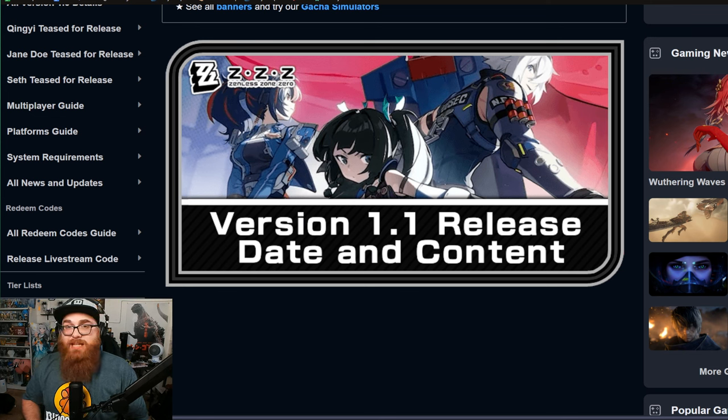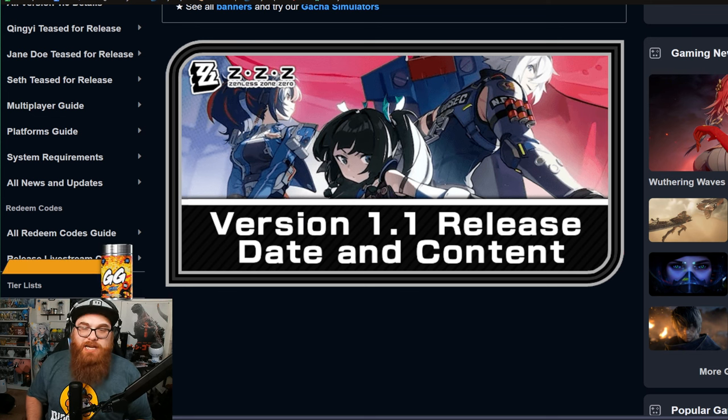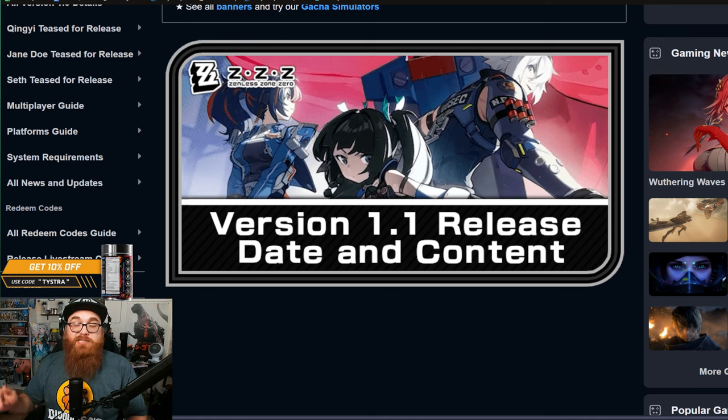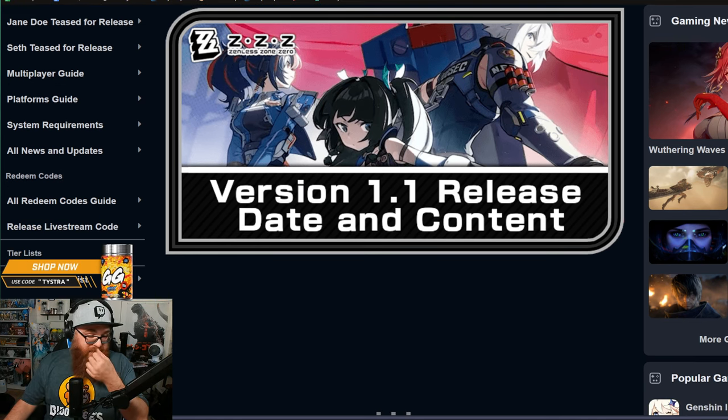Make sure to hit that like and subscribe button and the notification bell to be notified when the next Zenless Zone Zero video comes out. Also, use code Tystra for 10% off at Gamer Subs — we do have a new waifu cup coming out this week so stay tuned for that.